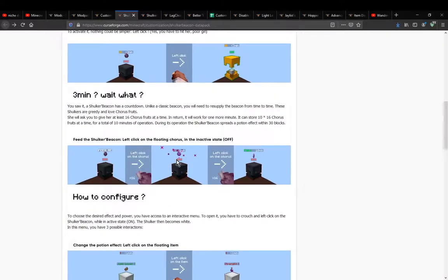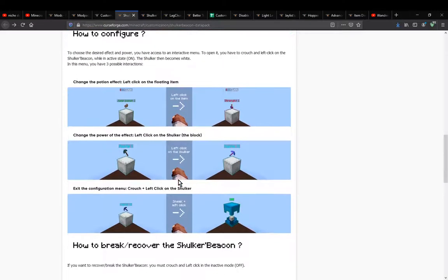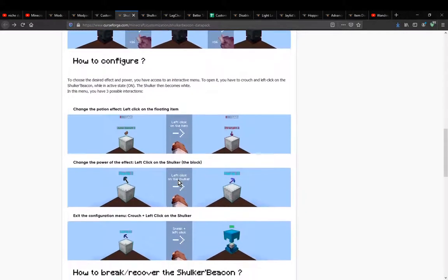There are three different features available: Haste 1, Haste 2, and then there's also Jump Boost and Strength bonds as well.